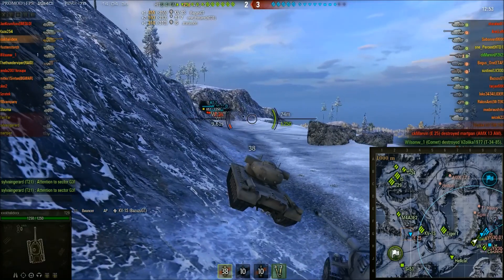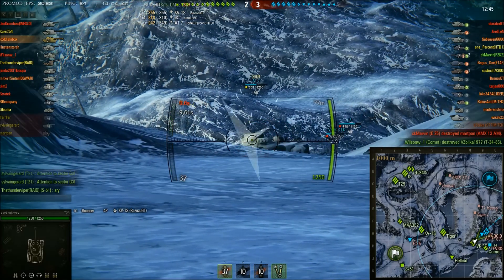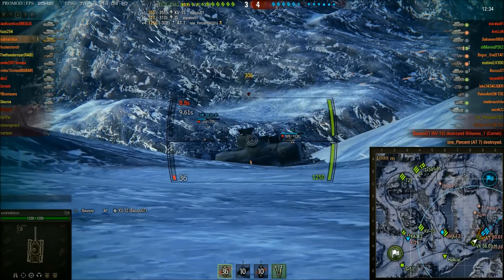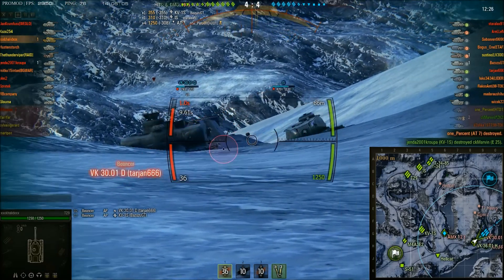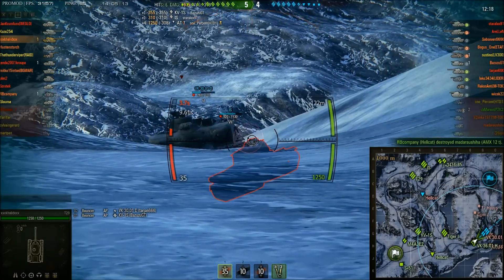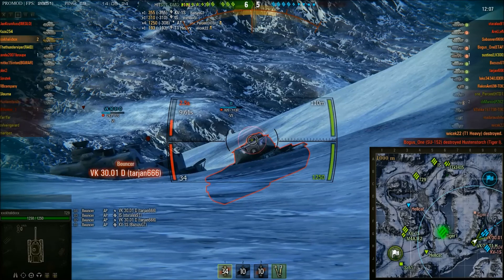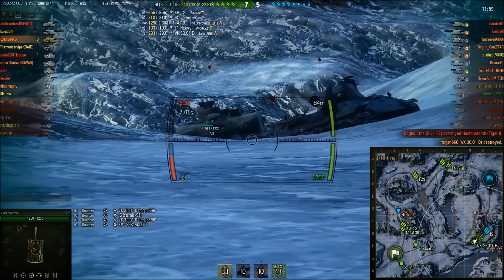More tanks are appearing. He goes for a shot on the cupola of an IS but pens him on the turret cheek, and he's continuing to work. You can see that Khalid understands what weak spots are. Unfortunately that shot goes high, but he's still aiming for weak spots. He gets another beautiful shot into that AT-7 — he is up to 1,600 damage. He finishes off the AT-7 for kill number one, taking him to almost 2k damage. Goes for the IS aiming for the cupola, but the shot goes a little bit high again. Then a T1 Heavy appears out of the fog of war — kill number two.